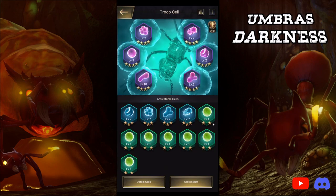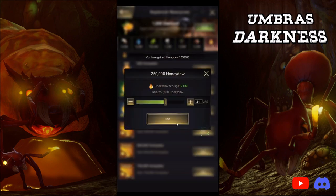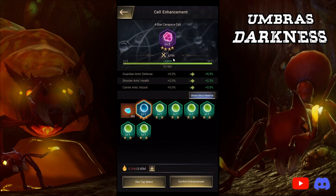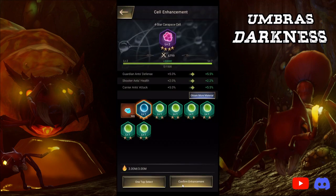As you can see, it only adds 300 experience. However, if I click here and star this up — if I go ahead and star up this 2-star level 1 item, then go here and click enhance to use it — it multiplies its experience 100-fold. It goes from 300 to 30,000, so it is 100 times better. And it doesn't matter whether or not it's the same type or anything like that.